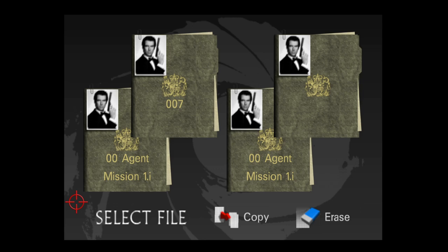This is the file select screen where you can create files — pretty self-explanatory. You can select a single player mission here or play multiplayer, and this is the mission select screen, so we've got to start with the first mission.